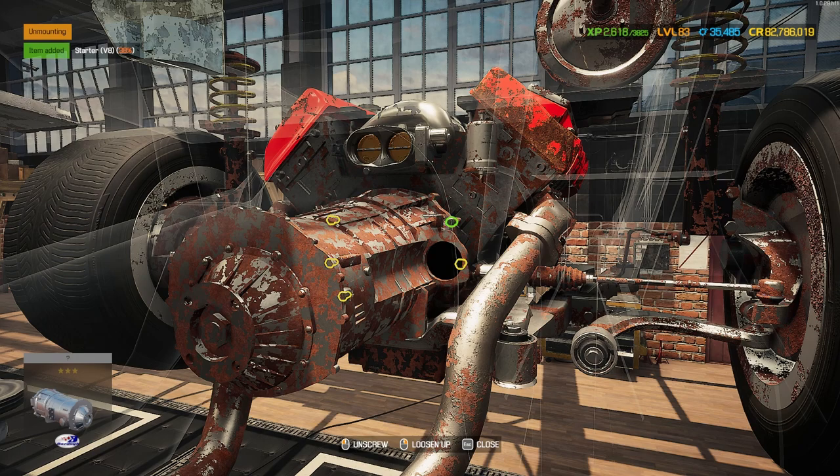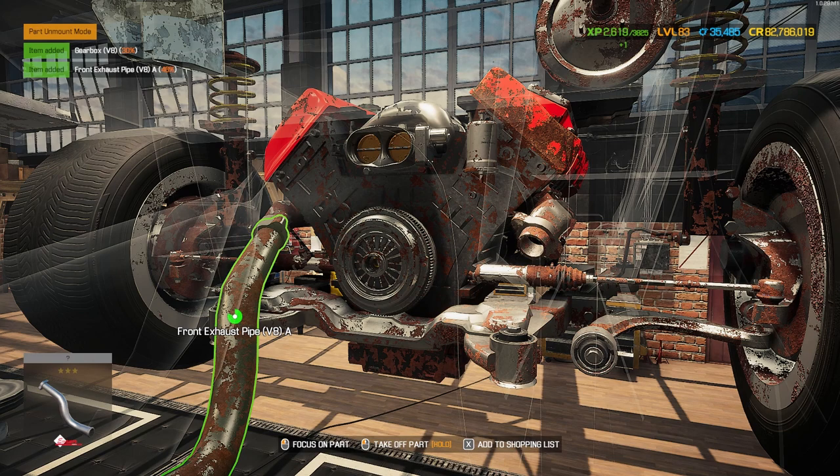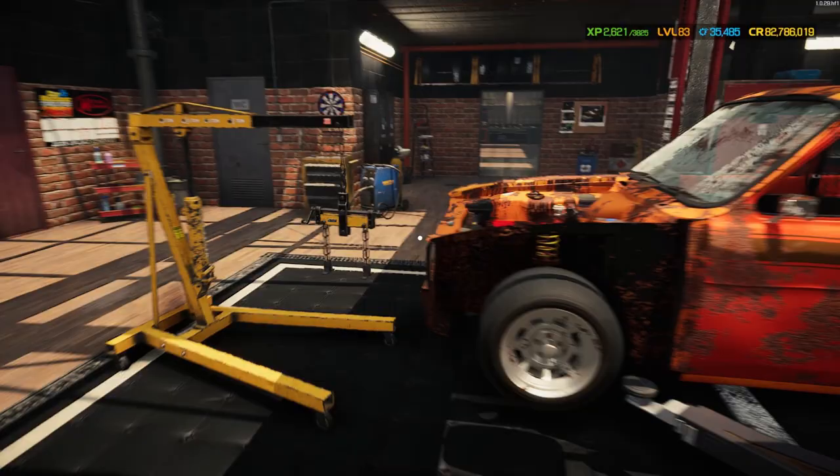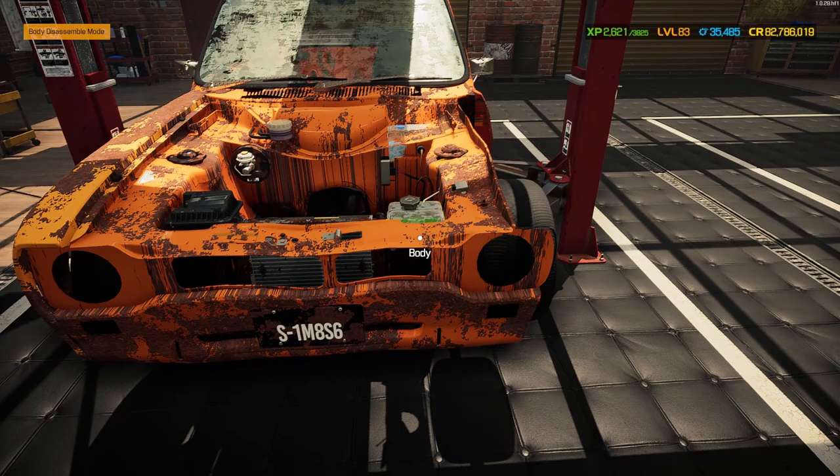Out with that big old chunk of a gearbox. We'll also grab these front exhaust sections just to be on the safe side. Let's get you back on the ground and see if we can rip that beast of a V8 out of there. Let's go grab it - nice and easy, that is what I like. Let's get it put away.